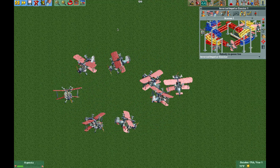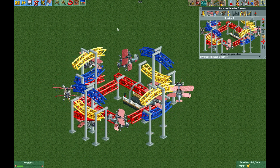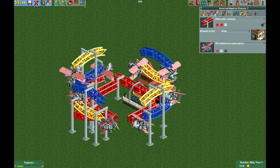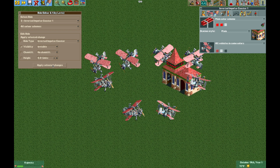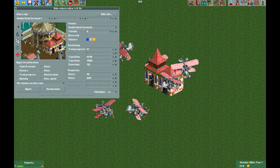The only thing we have left to do is hide the track. First I'm going to make the entrance and exit visible again so we don't lose them. Now using the ride editor plugin - which you can download in the video description - we can select the impulse coaster, select visibility, change it to invisible, and hit apply. Everything's invisible, it's really easy. Otherwise you could use the tile inspector to make things invisible if you want.